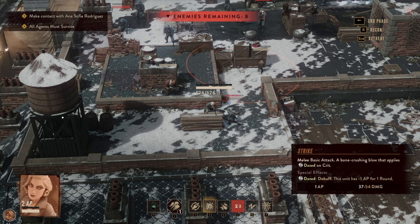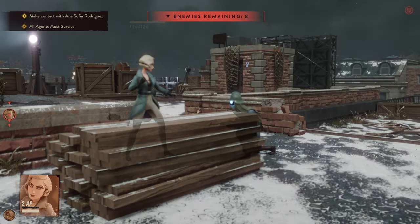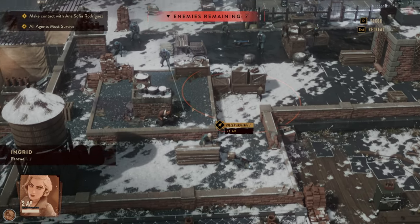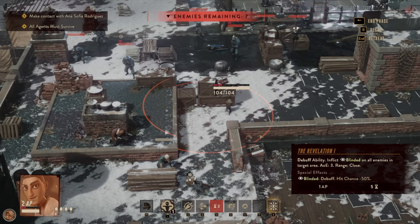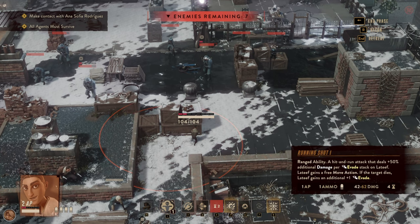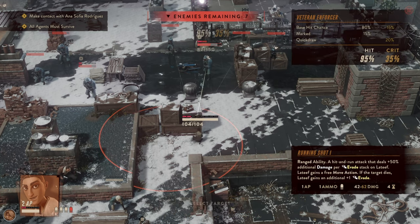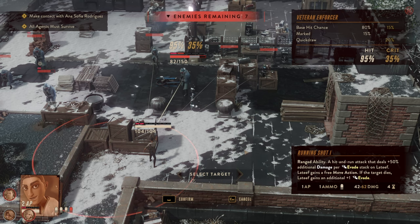Good — look, Ingrid, normal strike gets Killer Instinct. The ranged ability Hit and Run deals 50% of damage; evade on Latif gains a free move action afterwards. That's exactly what we want.